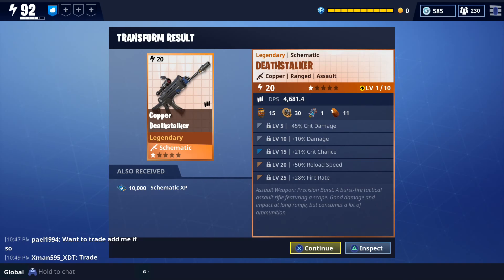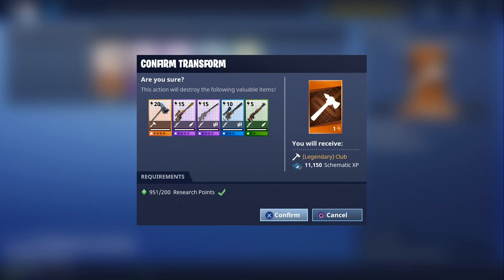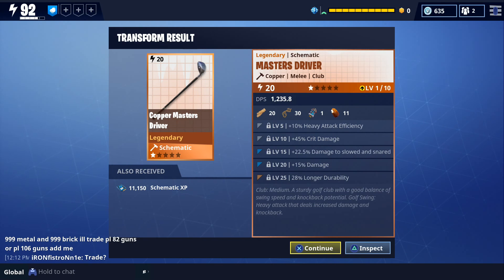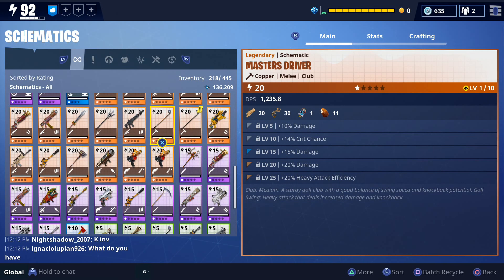In the next legendary transform we got a death stalker assault weapon with perks of crit damage, damage, crit chance, reload speed, and fire rate. In my 4th transformation I got a master's driver club with perks of heavy attack efficiency, crit, damage, damage to slow, damage, and longer durability. I already have a master's driver with better perks so I'll probably use this one for another transformation.